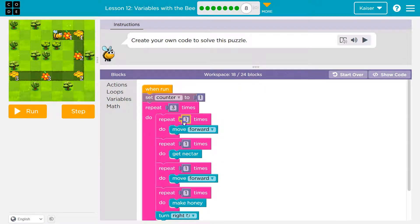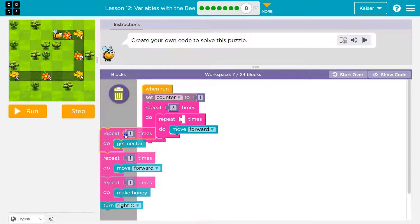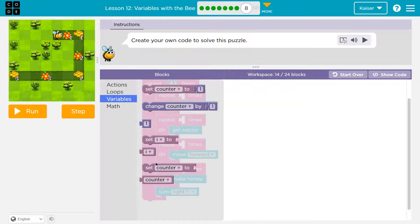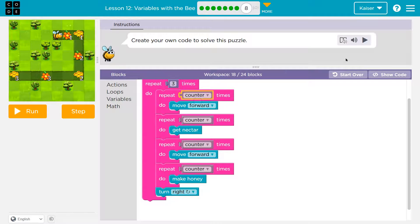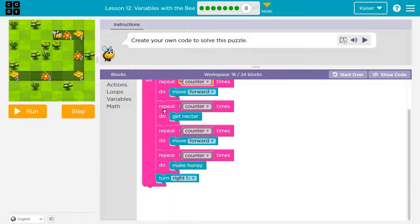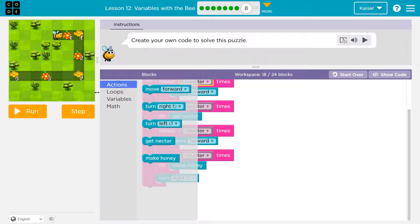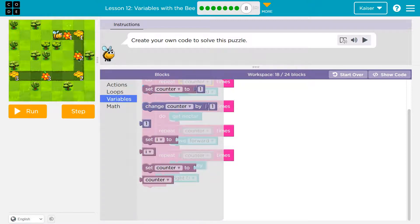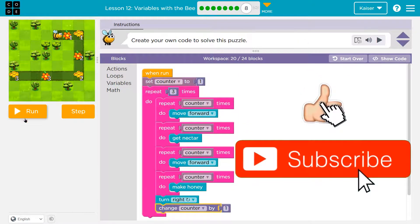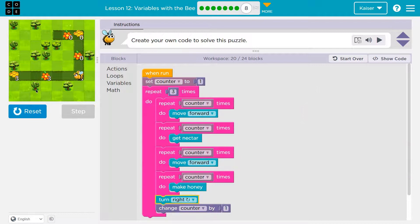Let's set counter to one at first, just like we have it here, because that first row is one. Except now we need counter incrementing. Each time we go around, we want to increase by one. So at the very bottom, before we go back around, we'd want to increase to two and then to three — change counter by one. This all looks good. Let's try. Victory.